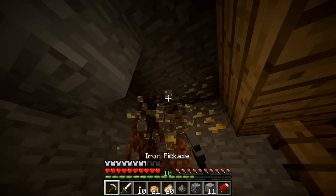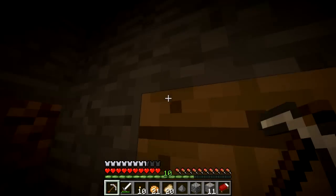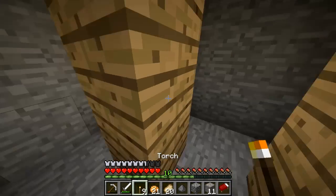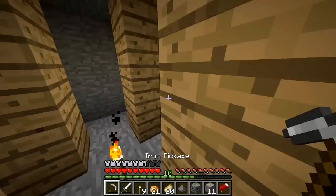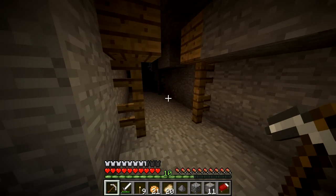Okay, if we get lost we can just dig straight up and I do have those coordinates, so I know where to go from there. We can just kind of adventure on I guess. I just want to find some diamonds. What's my Y right now? My Y is 24 — not bad.